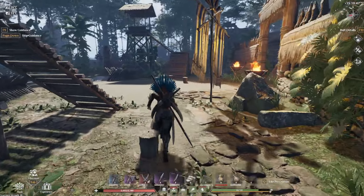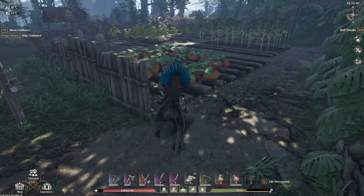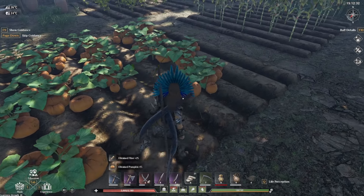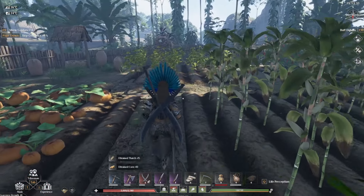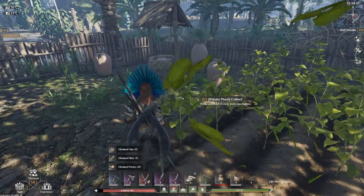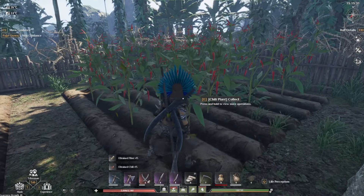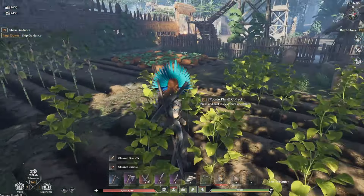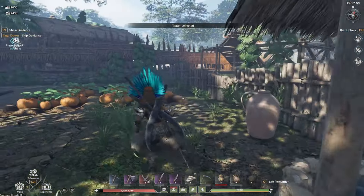We can also go to the other side of their base and find more crops. The crops here may vary - they could be chilies, cotton, corn, pumpkins, potatoes, or pretty much anything. Here's potatoes right here. You can pick up all of it as long as it's grown and steal it. Oh, we have some chilies in the back here - very nice. You can grab all of these crops and bring them home. That is free crop spot number one.